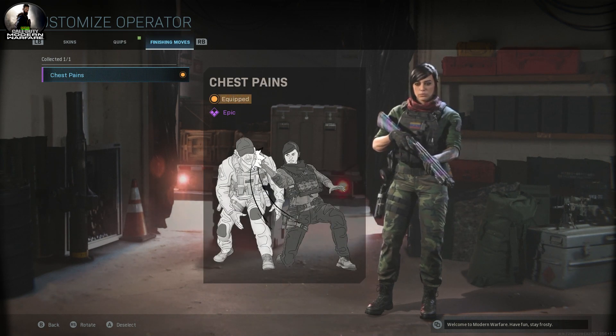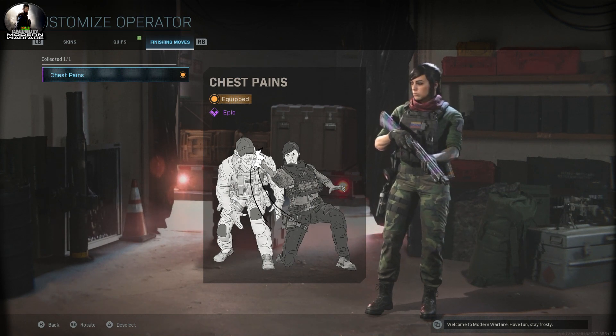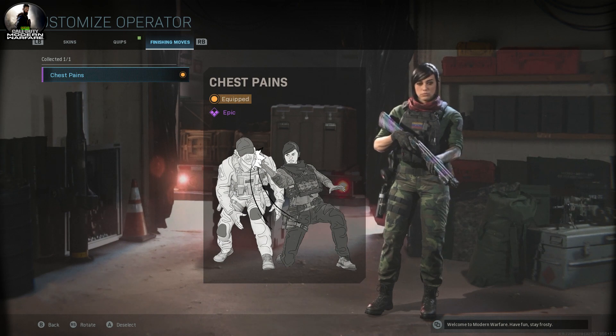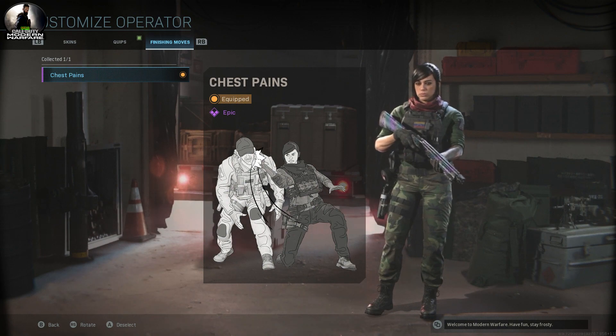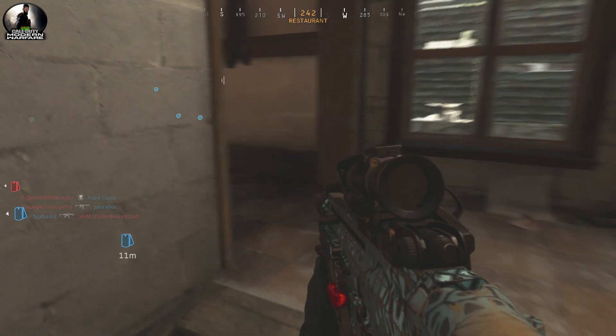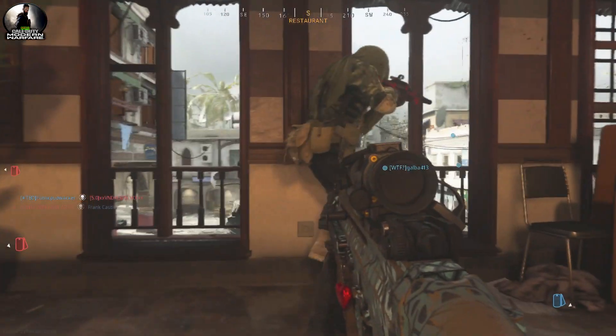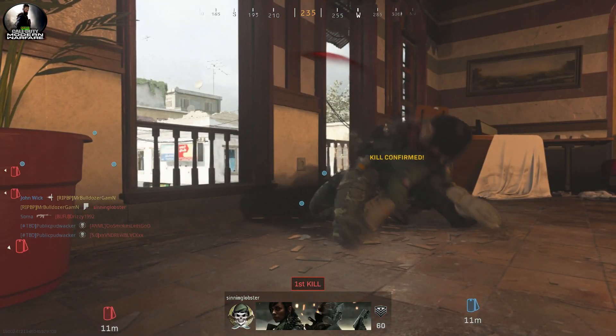And here is the finishing move. Now let's go ahead and take a look at her finishing moves. I got shot the first two times I was doing these, but the third time I did not get killed. It's kind of fitting that all three of these took place on Crash — new character, new map. It says I finished it off but you can see I got shot in the process.